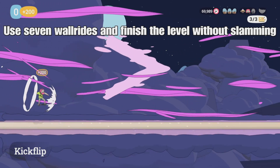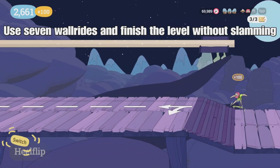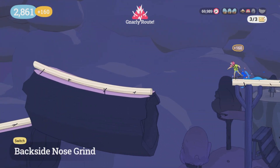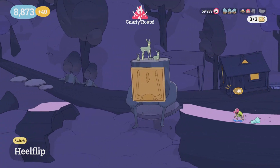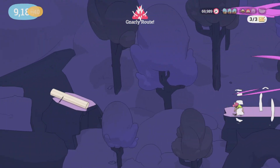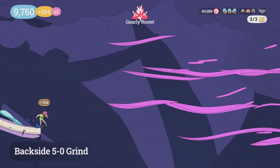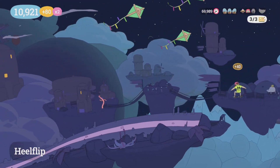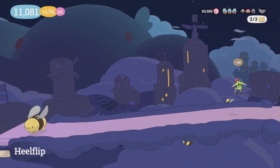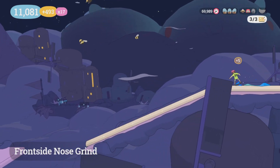Next up is Frogmore Peak — another wall ride challenge: seven wall rides and finish the level without slamming. Here you want to skip the rail and switch lanes as soon as you land, because you have to do both the gnarly and burly paths in order to get all the wall rides — there are literally only seven, so you have to do both paths. A little fun fact: I notice I'm missing the third high score in this level, so I end up coming back here at the very end of this video to pop the final trophy for this DLC.